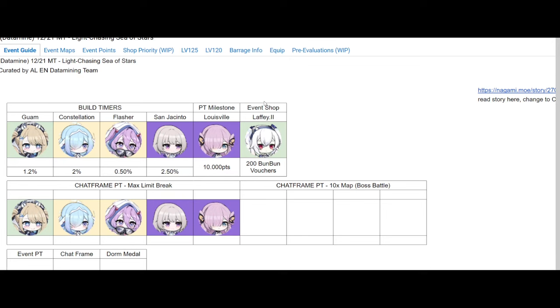Today we're going to get the Light Chasing Sea of Stars datamined. Big thank you to the datamined team for putting this together - couldn't do it without you. We're going to go over the new ships, the new gear, and the gear drops for the event maps. We don't have the ships, but probably nothing too crazy. If there is, I'll make a community post.